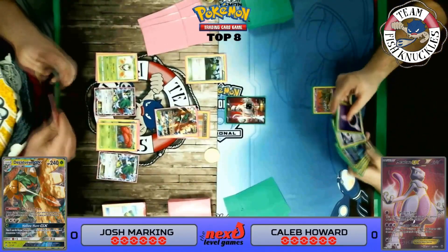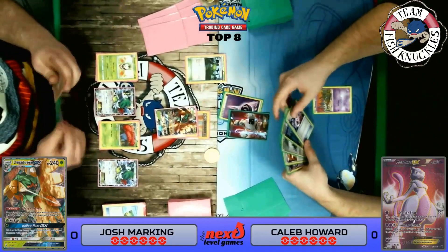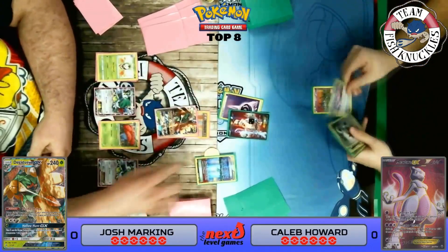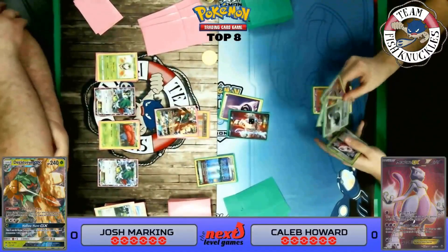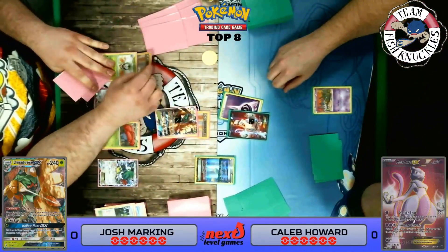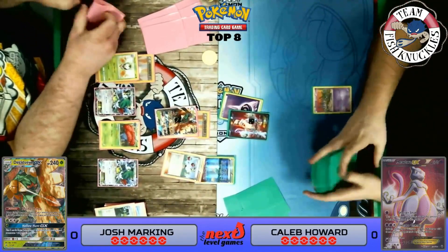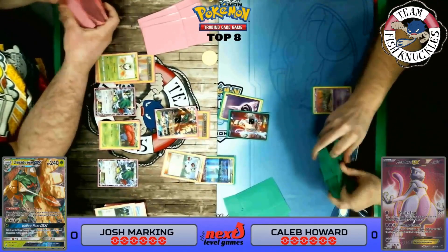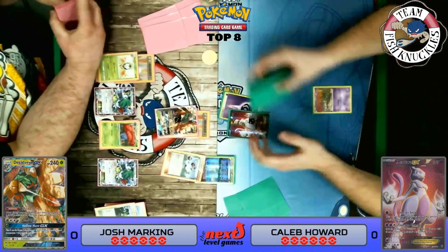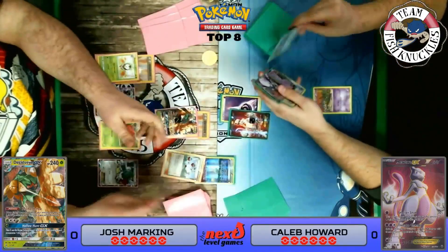Passing to Caleb's turn. Now my opponent can't put down Float Stones unless he plays a Supporter. He has Shaymin active. He can Shadow Shot for 30, and he puts up Parallel City, discarding a Forest of Giant Plants to make it do less damage. Shadow Shot for 30. On my turn, I play a DCE to advance Dartrix and an N to give both players new hands of six. We could have just Feathered to the active, but our opponent will be doing more damage, so we need to draw more cards — like a second Decidueye.